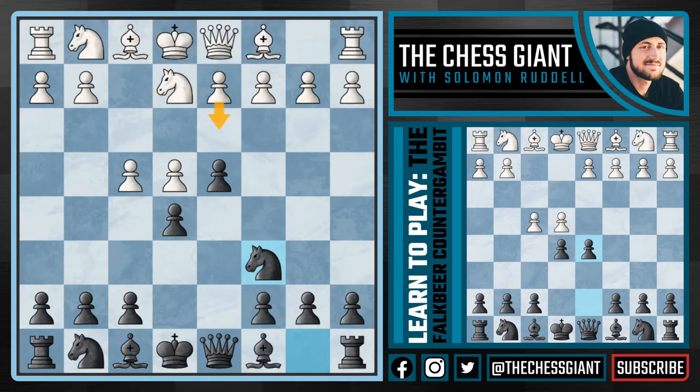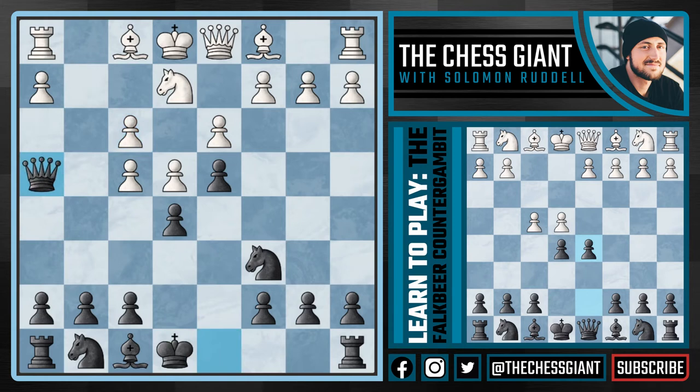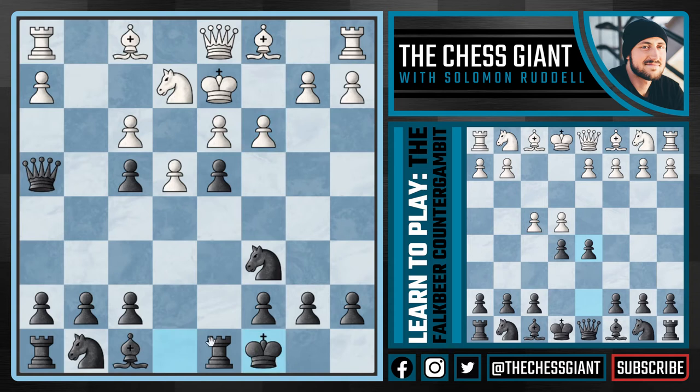We went over d3. What if Nf3 is played instead? Now it's very easy for white to get in trouble as we play Bg4, really putting pressure on that knight on f3. After d3, we can take the knight and play Qh4+, forcing the king to d2. Now we're able to snatch the pawn on f4 — notice how the knight can't take that pawn because it is defended by the queen. After c3, we can castle queenside, securing the king and activating the rook pointed right at the king on d2. This position is simply better for black.